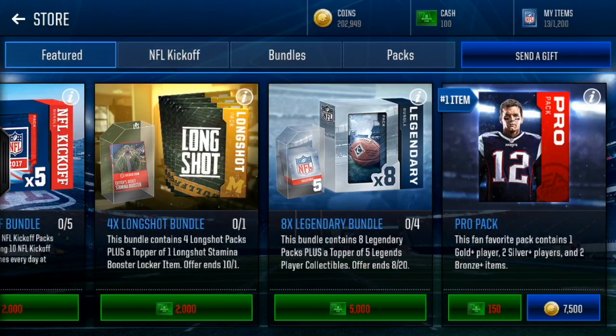Pro packs are actually a pretty good way to make coins at this point in the game. You barely lose anything if you don't get anything good, and if you pull elites you're profiting like crazy — the lowest elite you can sell for at least 50k if it's an 80 overall or a quarterback. So you're gonna get at least 45 to 50k out of every single elite you pull, so even pulling one will almost guarantee a little bit of profit.